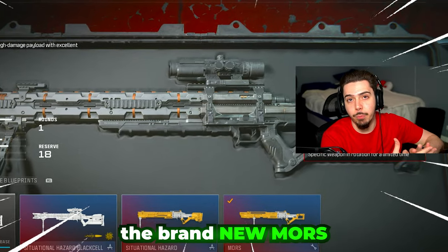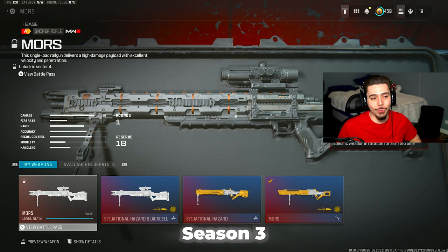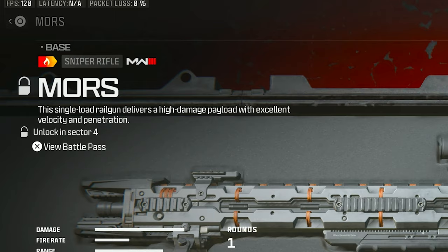As promised earlier, here is the brand new Mors Sniper Rifle in Modern Warfare 3 Season 3. The description reads: this single load railgun delivers a high damage payload with excellent velocity and penetration.